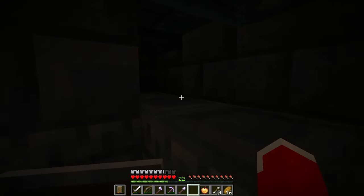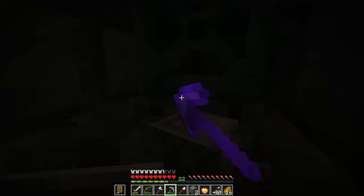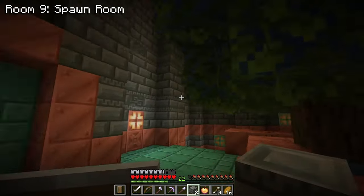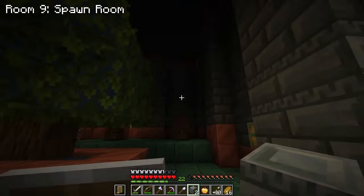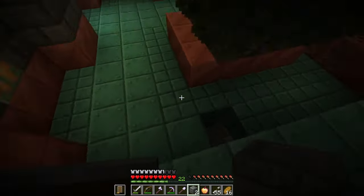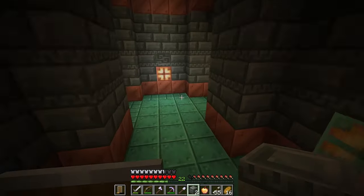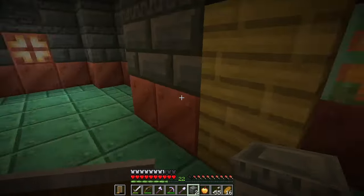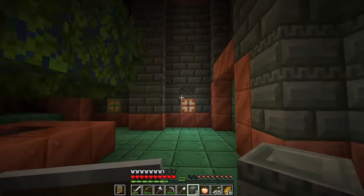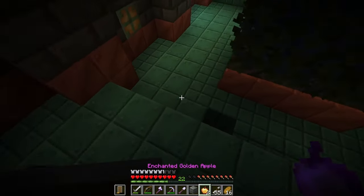There seems to be like a little cubby hole here. Now that's cool — I don't think this is meant to spawn like this. Actually, I think this is the start. I think I remember reading how they actually generate and it says that the first room spawns just like this — it spawns with an oak tree. We got an enchanted golden apple right off the bat!